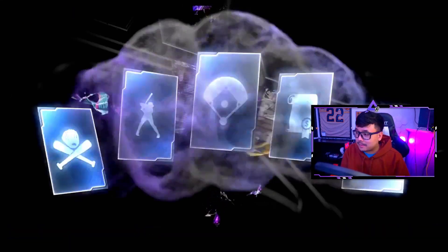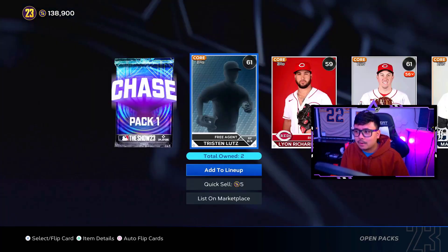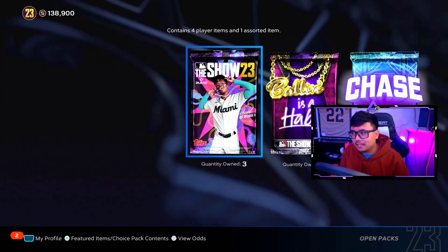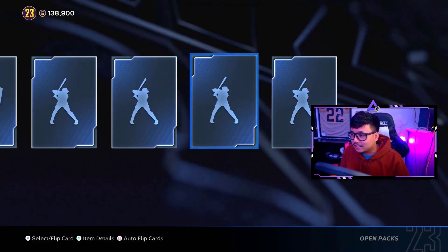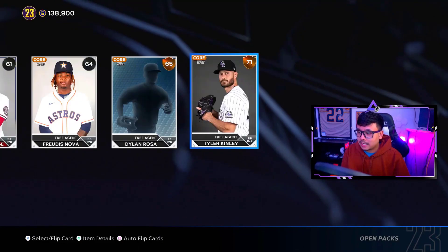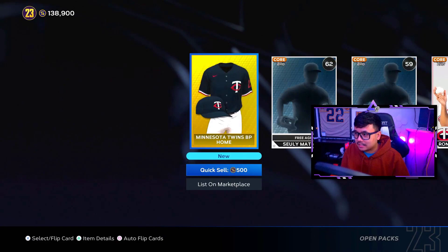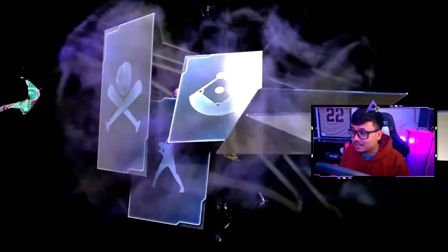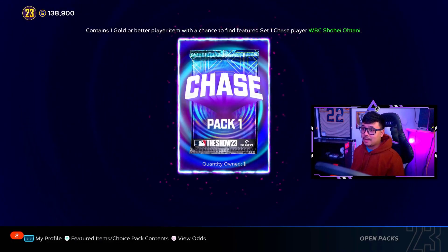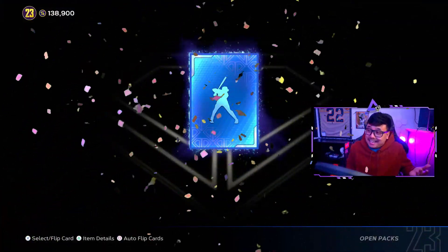All of these packs are free so it's all profits. We pull a Chase Pack — Set Number One! There's potential for a diamond there; it's gotta be a diamond if it came from a standard pack. Are they telling me I'm going to pull a 99 overall again out of a chase pack? I hope so — that would be amazing. Let's do the Bond first and then finish it out with the chase pack.